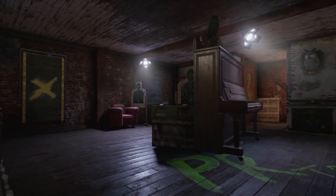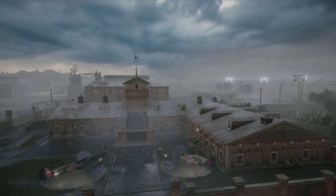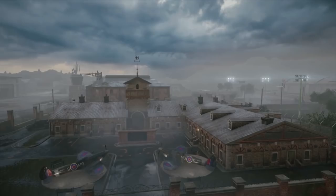We close the trailer with an overhead shot from the same position where we saw the airplanes. This doesn't give us a lot of new information, but you can see clouds blooming with lightning in the distance, and rain is present throughout some of the exterior shots seen earlier. There are definitely at least some weather conditions present on this map.